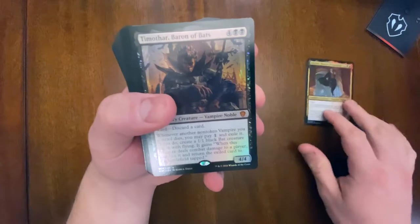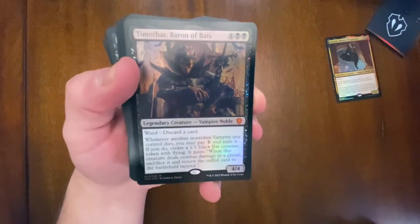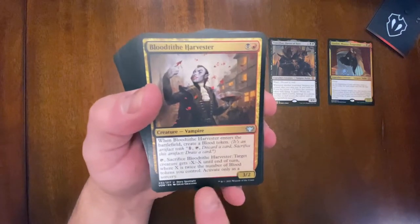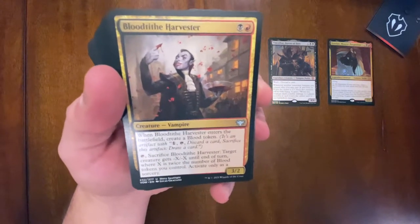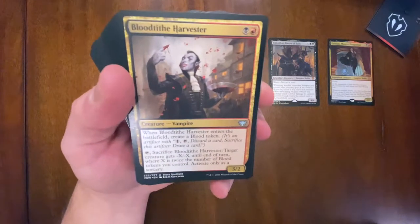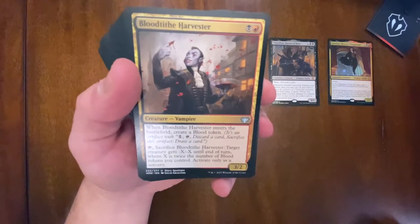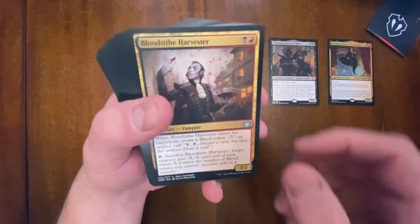We'll keep Strephon off to the side and start going through these cards. We got Timonar, Baron of Bats - vampire noble with ward and a way to create bat tokens, very cool little mythic. Then we got Blood Tithe Harvester. One thing I realized is the ability on the bottom side can only be activated at sorcery speed, so it's not nearly as powerful as you think. At FNM somebody tried to use it at instant speed after blockers were established and got called out.